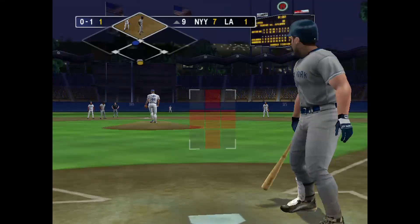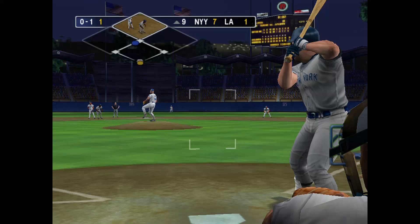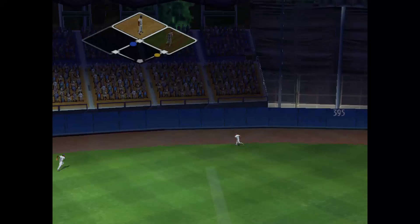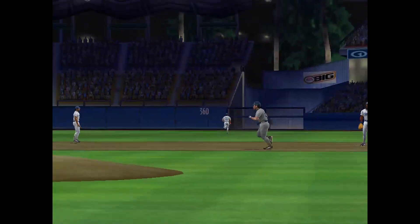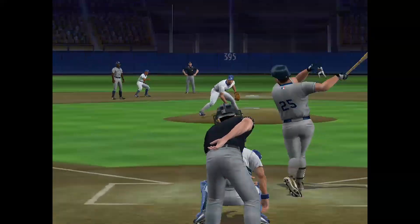Swung on and missed the pitch on the corner. This guy here is an awesome hitter — if you make a mistake to him, he will hit it. This will be close — it's back to the wall. That's a 2-run homer! That's the first home run of the game by Giambi. Giving up a homer like that is never easy to take — let's see if he can shake it off and come back to the next batter.